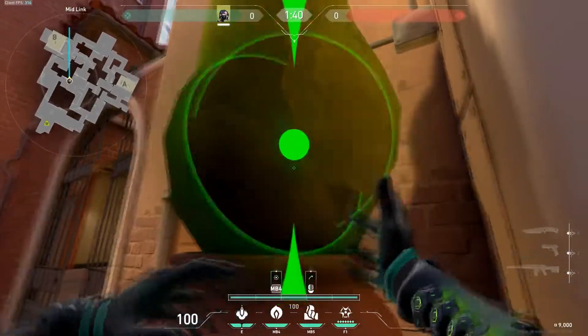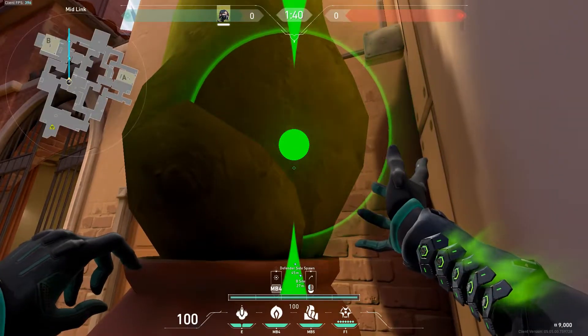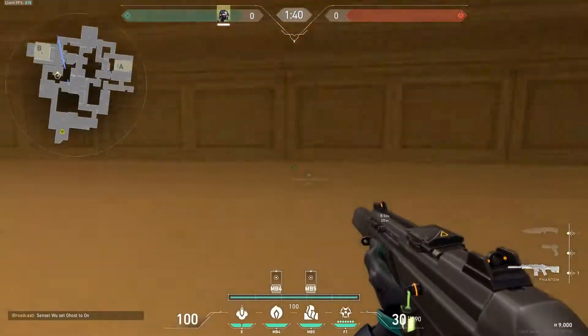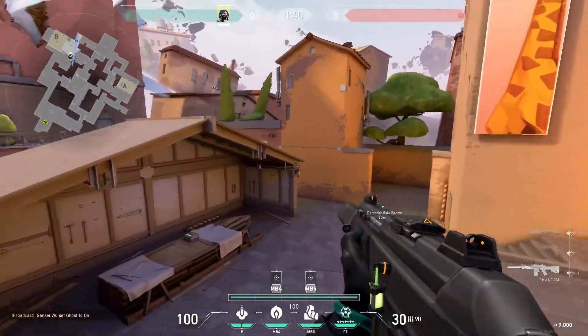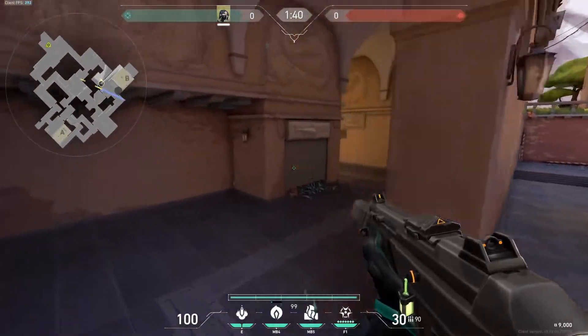For the wall, come over to this plant and look at your map. Make sure your wall covers the left part of CT. Your orb lands on top of this roof which gives you a one way for when you push site and a one way for post plants as well.